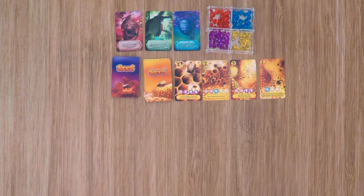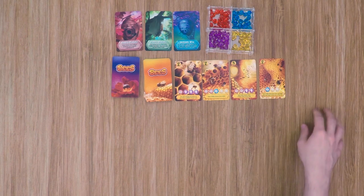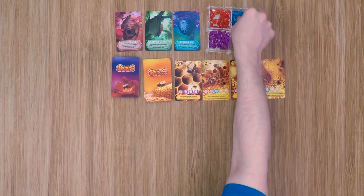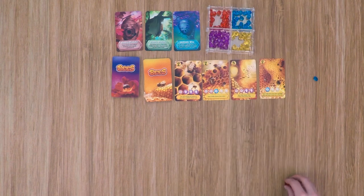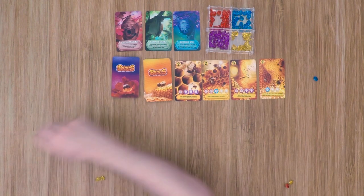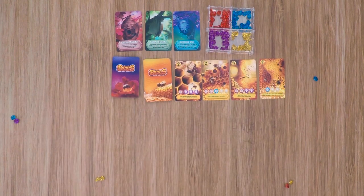And finally, we have to decide a starting player. Starting with that player and proceeding clockwise around the table, the starting player will take one pollen gem of their choice — so they'll take a blue. Then each other player will get two gems. So our second player will take a yellow and a red, the next player will take two yellows, and our final player will take a blue and a purple gem. From there, we're ready to begin the game.